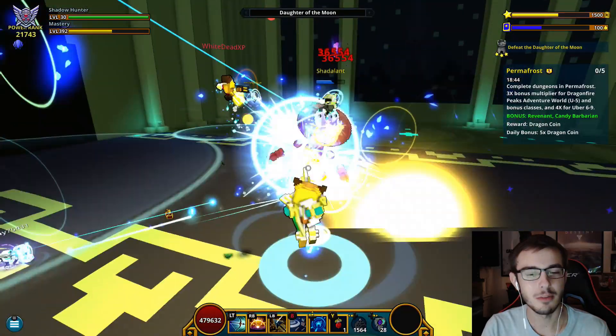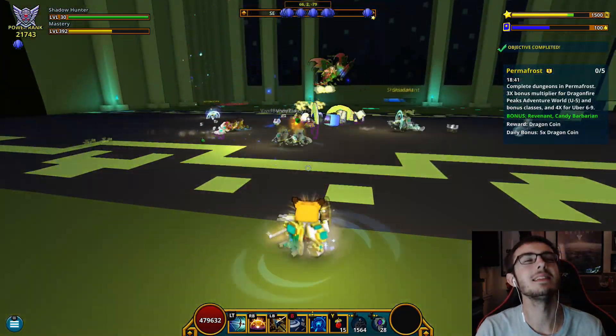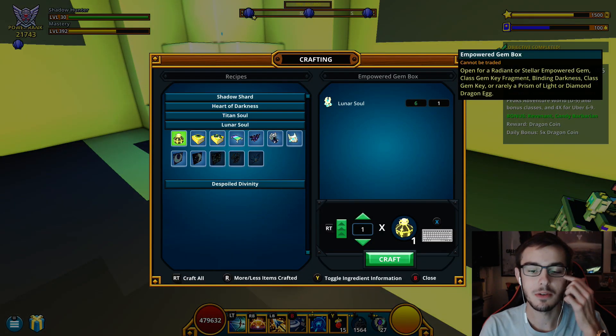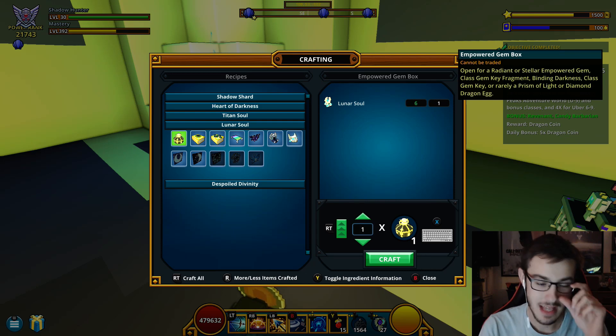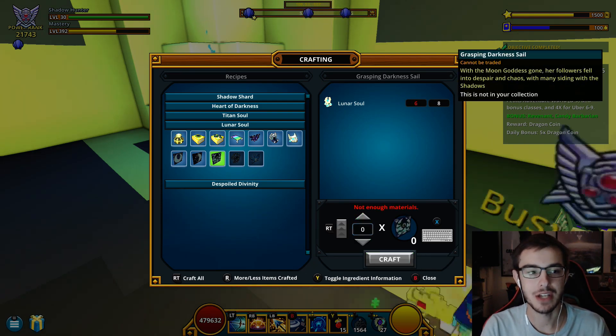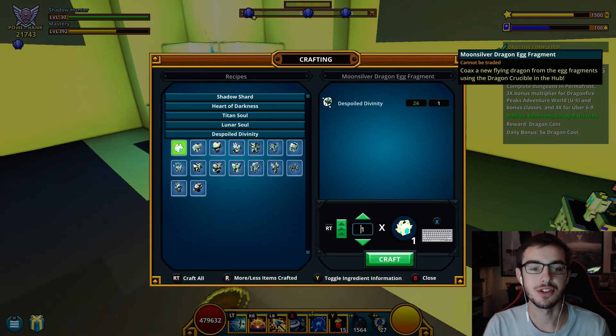Please RNGesus, you worked with me yesterday. We're killing Daughter right now. We got six lunar souls. Honestly last week I had nine of them and didn't know what the fuck to do with them, so I just got a bunch of empowered gem boxes and got a bunch of useless stuff out of those. I could have got mastery items instead, which I probably should have — I will be getting up to 400 mastery very shortly.